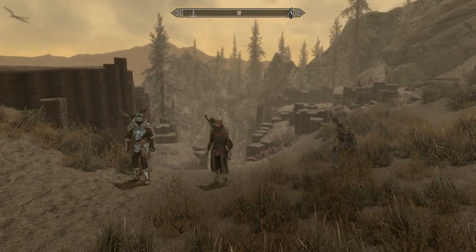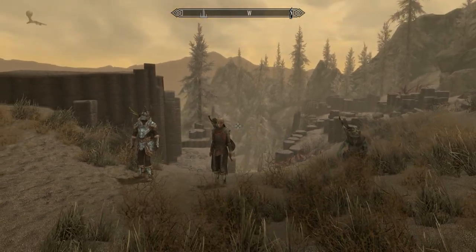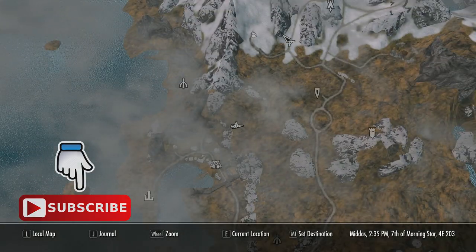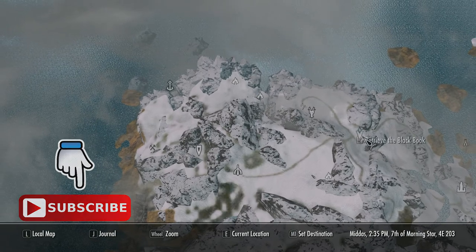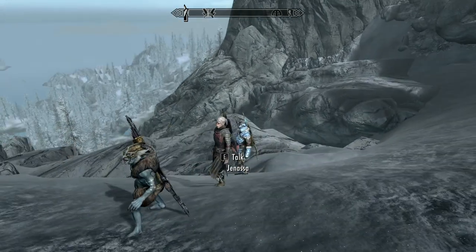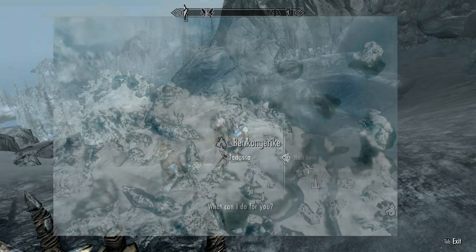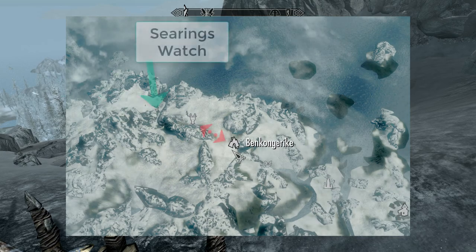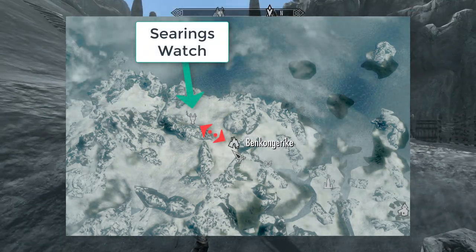Hey, how's it going and welcome back to the channel. Skyrim and the Dragonborn DLC — we're wrapping up our time in Solstheim, but before we go we've got one last black book: Untold Legends. To get this book we simply have to ask Neeloth if he's found any other black books. He'll reply yes and put a quest marker on your map. Bengrich is a cave north-east in the northern part of Solstheim, located between Syrians Watch and Headwaters of Harstred.